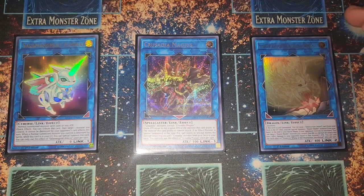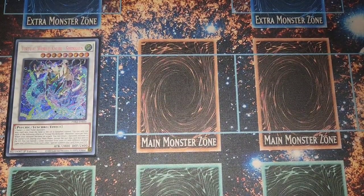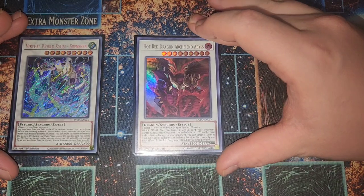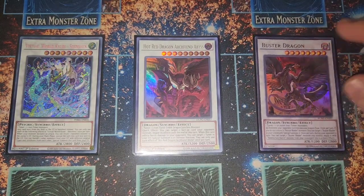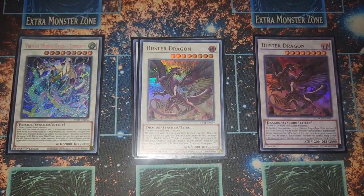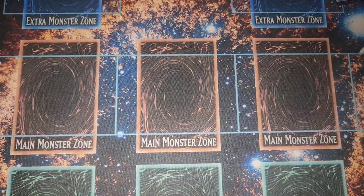For synchros, we run one Virtual World Kyubi Shenshin and one Hot Red Dragon Archfiend Abyss — we can synchro into these off Buster Dragon before it pops itself. So we have two level-nine synchro options depending on the situation. We also run two Buster Dragons in this build, which is very nice for grind states where you might need both.